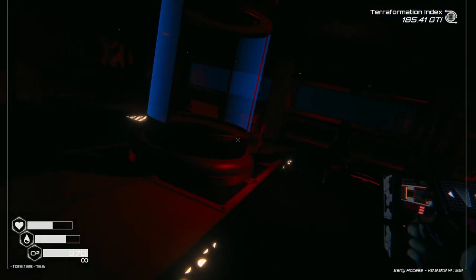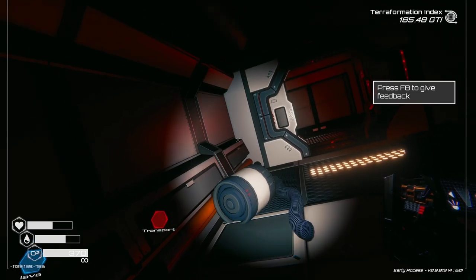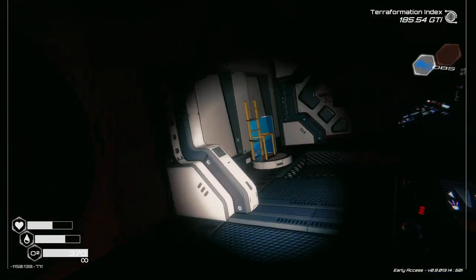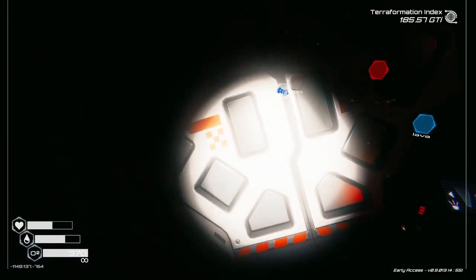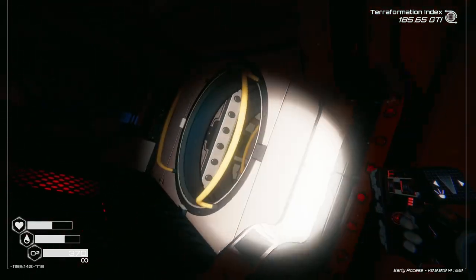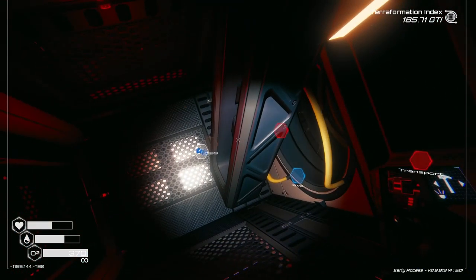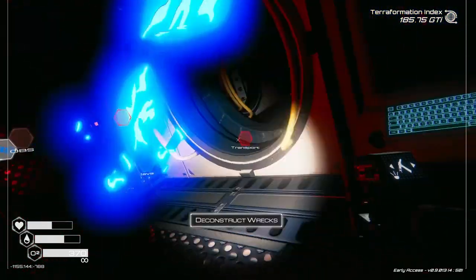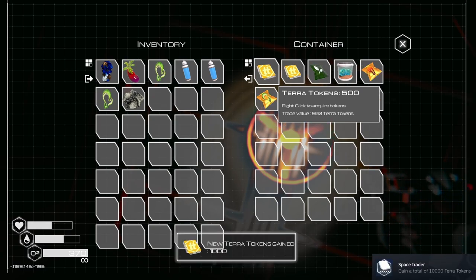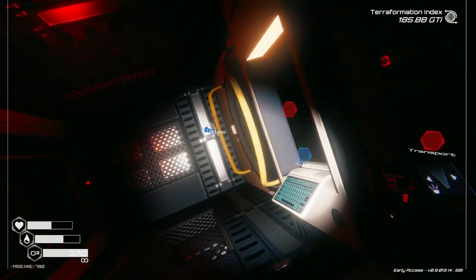We are back inside the ship and we have the power on - that was our goal. Now we just got to figure out what doors have opened now that the power's on. In which ways have I gone and which ways have I not? Nice, that's definitely new.